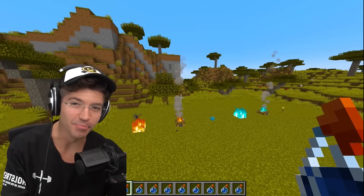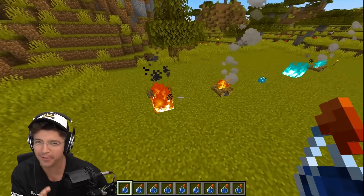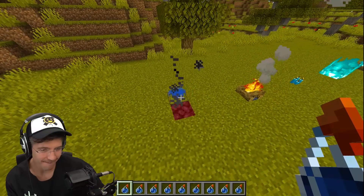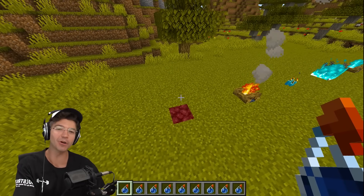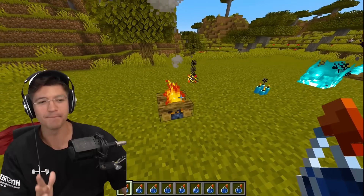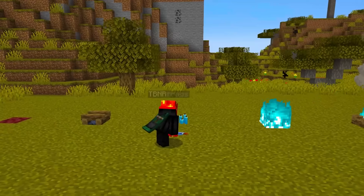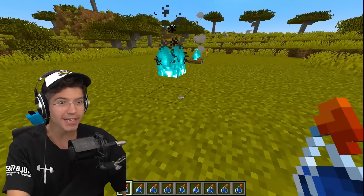We all know you can use buckets to extinguish fires, but can you use a water bottle? We're going to start with a regular flame just to see if it puts out. It does. I just didn't think that Mojang would make that work. But what about a campfire? It even works on a campfire. Candles — it even works on candles. Wait, this is crazy.